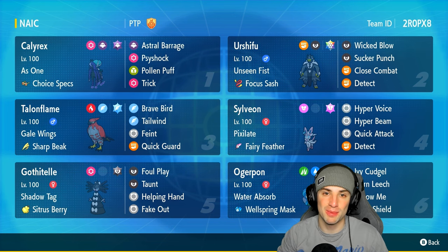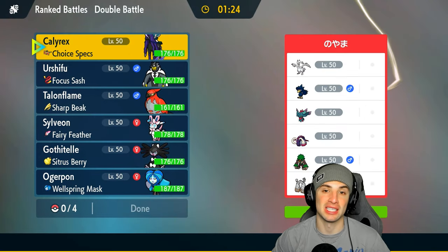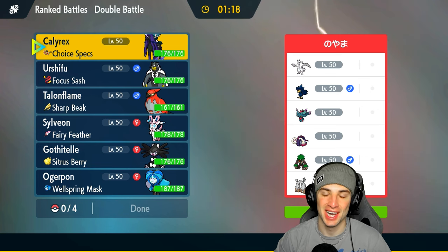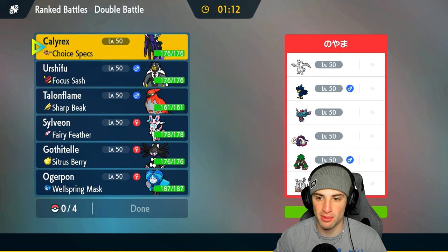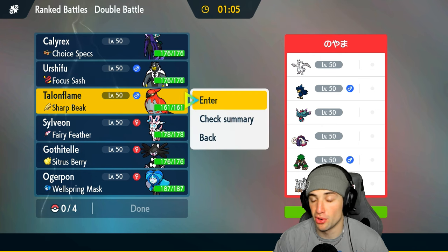Let's hop into our first match showcasing the Sylveon team. We're going up against a Regieleki team in match number one. They also have Murkrow — the OG Scarlet and Violet Tailwind user — plus Flutter Mane, Great Tusk, Rillaboom, and the Power Spot Stone Journal Pokemon. So they do have Power Spot Stone Journal, which could pair up with Flutter Mane. Speed is going to be a pretty big factor.